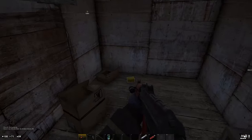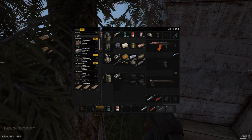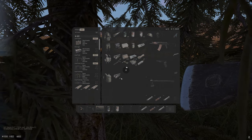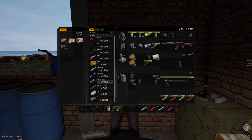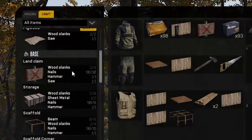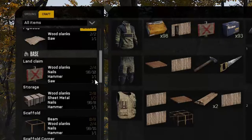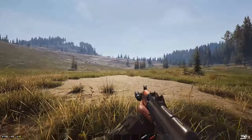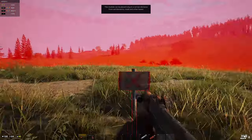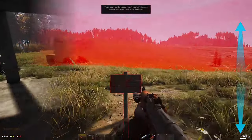After that you will need a hammer and some nails to turn these more advanced construction materials into actual building materials, like a scaffold, deck or wall. Both hammer and nails can be found or bought just like the other tools. Now to construct a player home you will first have to make a land claim item, which requires planks, nails, a hammer and a saw. You can only use this item at specific places to lay a land claim, in which you will construct your home base. More on that in a later video.